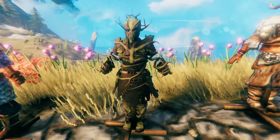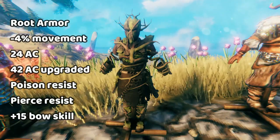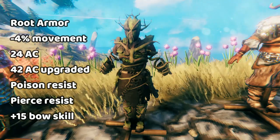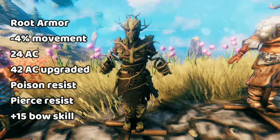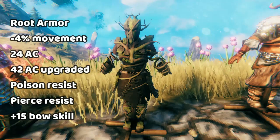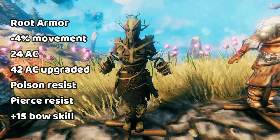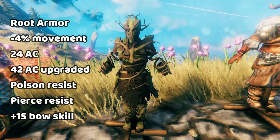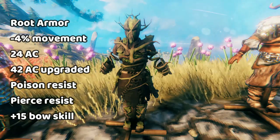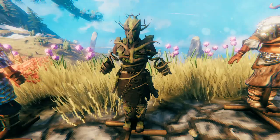Next, we have the root armor set, which is one of the most versatile armor sets in the game. This armor set gives you poison resistance, pierce resistance, and it increases your bows by 15. Considering most players use bows as their primary damage output, this makes you much more powerful. It's a really, really great armor set, and I encourage you to get it, especially in the plains. The plains has a lot of pierce damage, so this chest piece alone will help you stay alive.